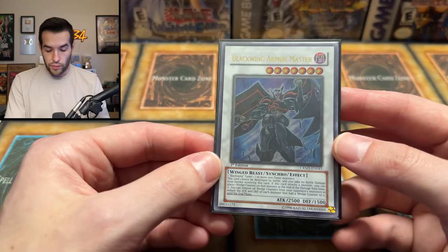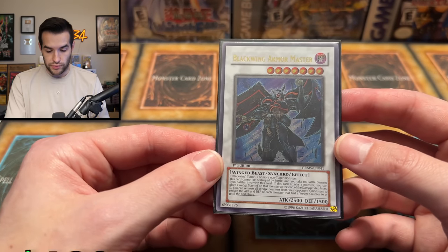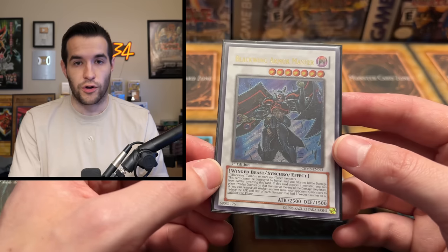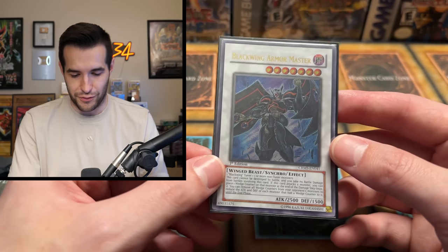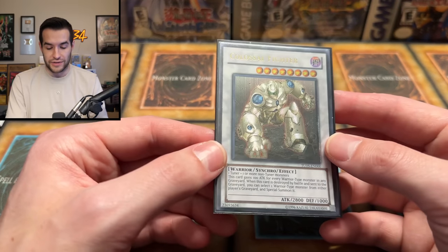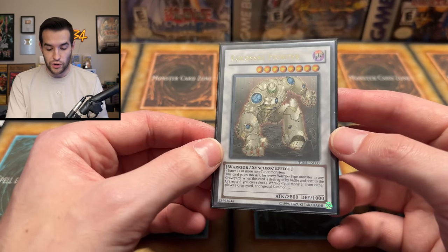Then we have a Blackwing Armor Master, Ultimate Rare First Edition from Crimson Crisis. Obviously Blackwings — beautiful looking card. This did get a Starlight Rare print and a 25th Anniversary print, so it's been reprinted into the ground recently. But the Ultimate Rare is probably the best rarity anyway, so very cool stuff there.